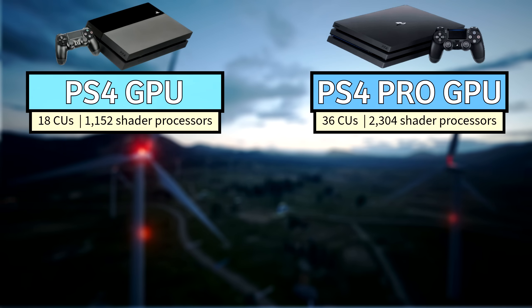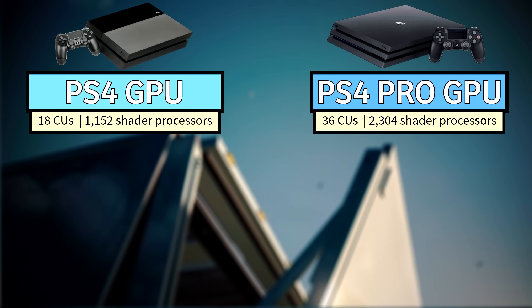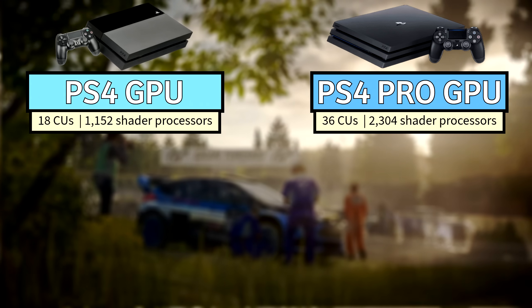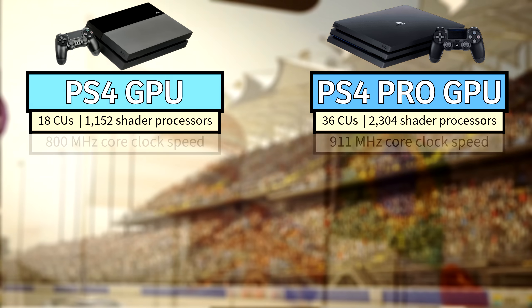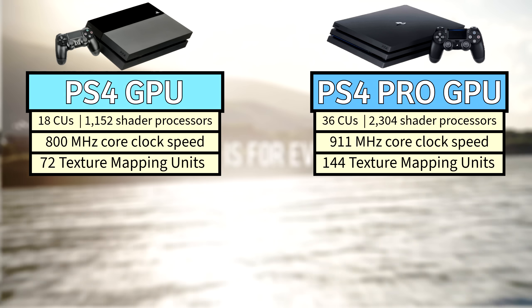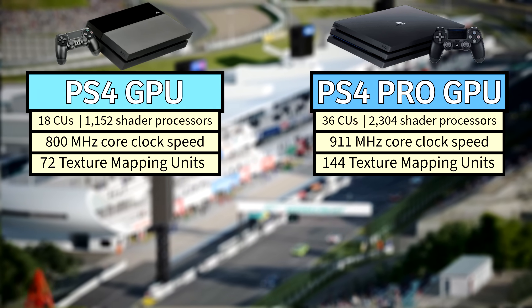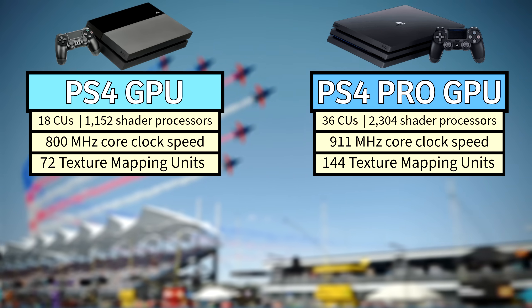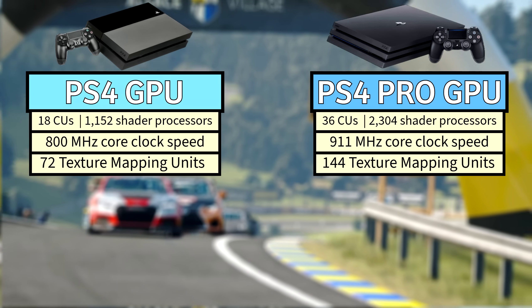The base PS4's GPU had 18 CUs — half the size of the PlayStation 4 Pro's GPU. Mark Cerny said they basically just doubled, copy-paste if you will, the 18 CUs to double the size of the GPU and built it with added features from GCN4. It also ran 111 MHz slower than the PS4 Pro, with an 800 MHz core clock speed. It was estimated to have 72 TMUs — half as many as the PS4 Pro — and the PS4 and PS4 Pro have the exact same number of ROPs, at 32.